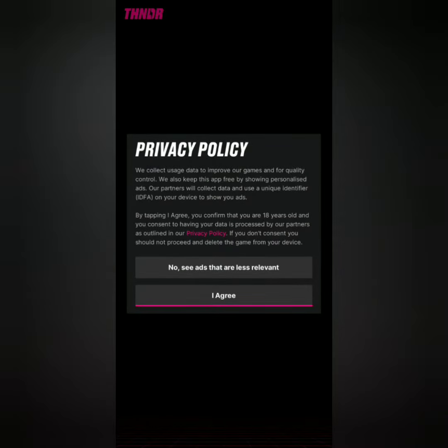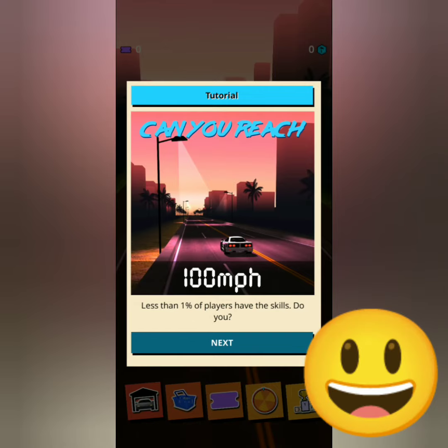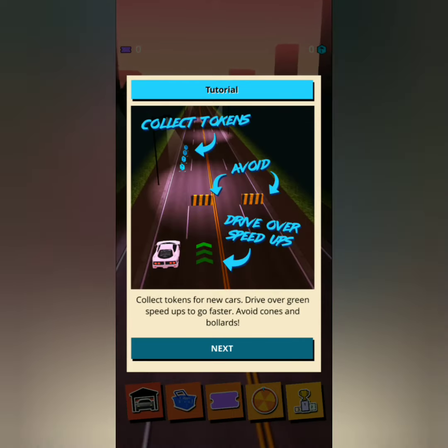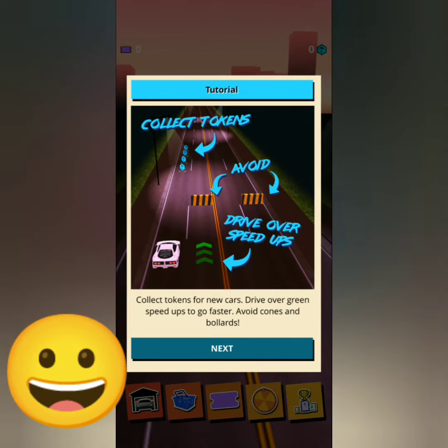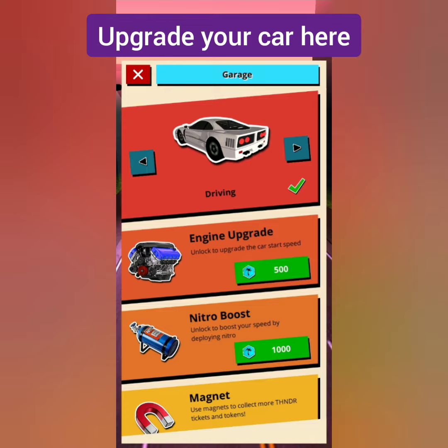Read the privacy policy and click to agree. Can you reach 100 miles per hour? We'll see. Here are some instructions on how to play the game: drive your car over speedups, avoid obstacles, and collect tokens and tickets for the raffle draw to win free Bitcoin.